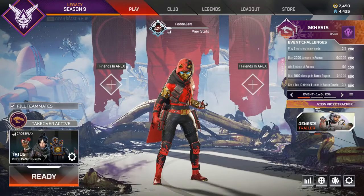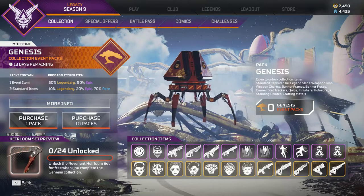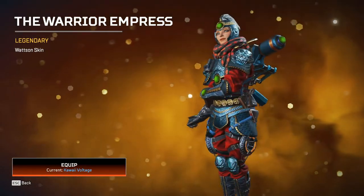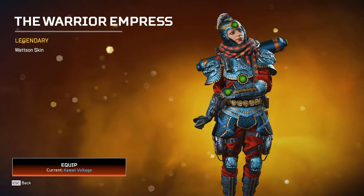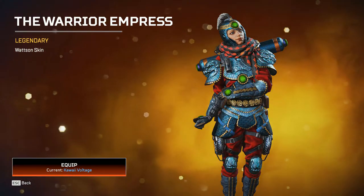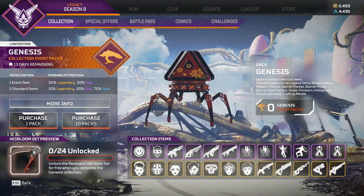Then we have new challenges as well. And of course the most important part — the actual event. We also have special offers. Hey, look at this — the Warrior Empress is in here. I have this skin and I made a showcase video on it. If you want to check it out, I will leave a link in the description below. It is one of my most viewed Apex videos, so definitely check that out.